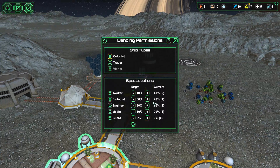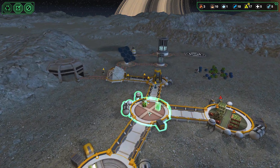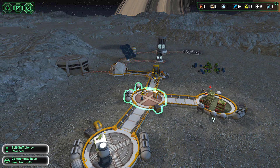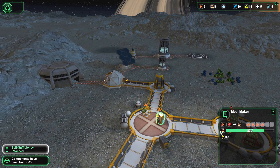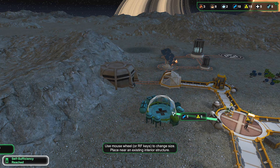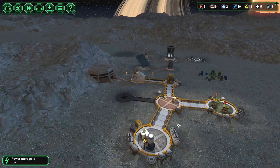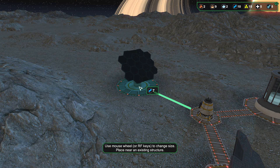We do not want trade because we can't trade anything, and we want another biologist. So we can make meals — I presume they're all basics. Now there's something else that we need to build rather quickly, and that's the medical bay. We need that. Power storage is low — yes, that is to be expected.